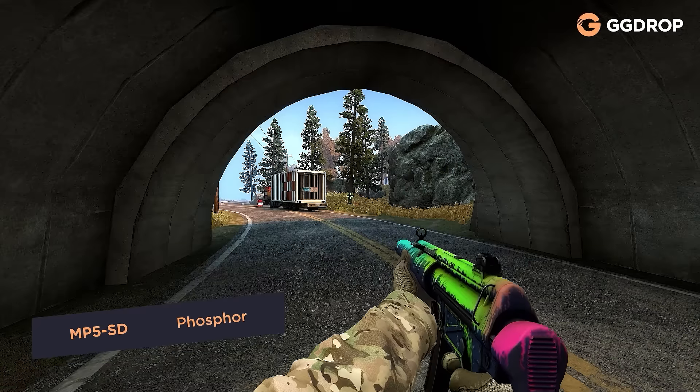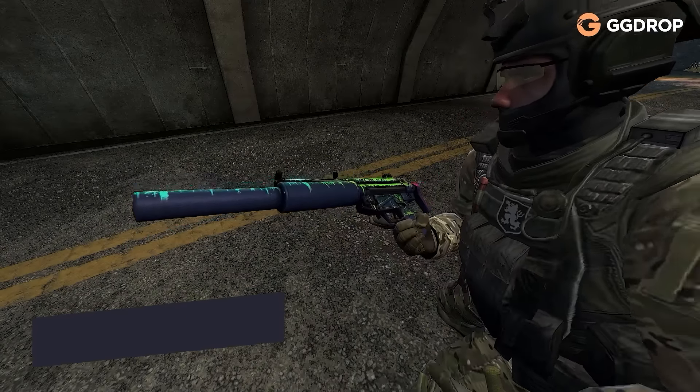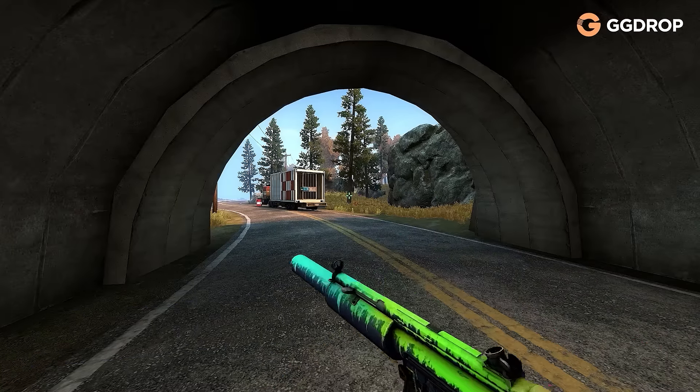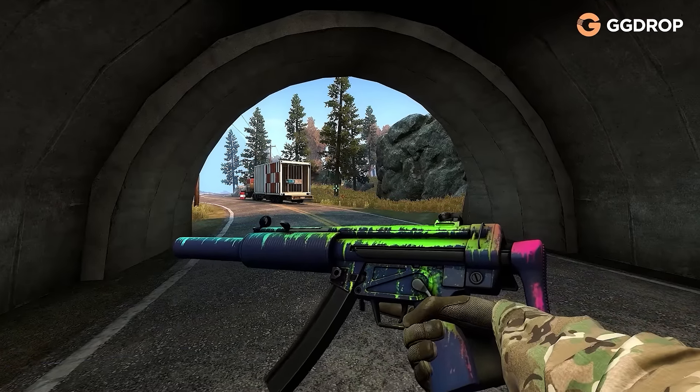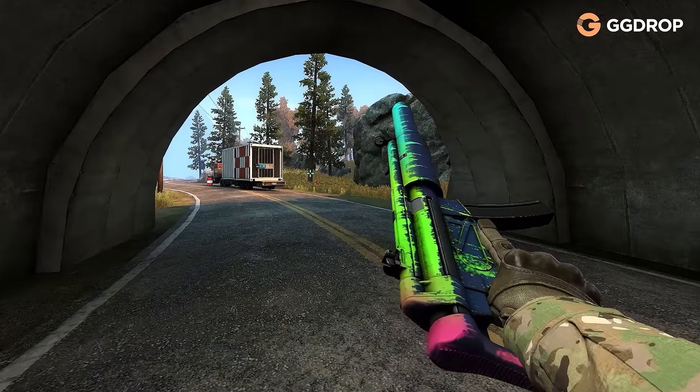MP5SD Phosphor. Phosphor paints and neon drops carelessly splattered all over the body of a machine gun, beckoned to burst into a rave — and not just an ordinary rave, but a real techno rave. First to party at the club, and then to walk the neon-lit streets.